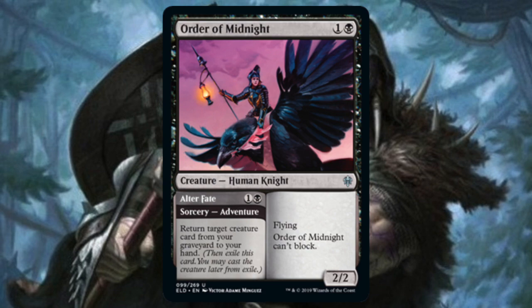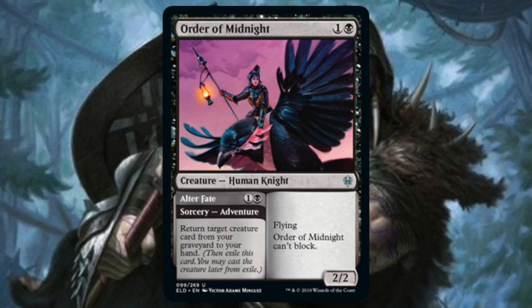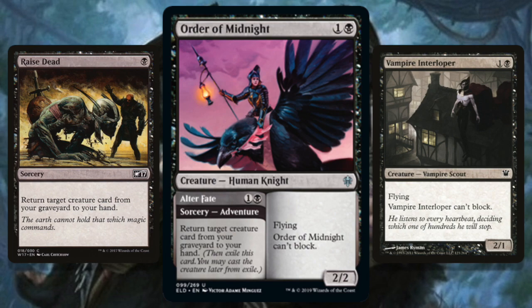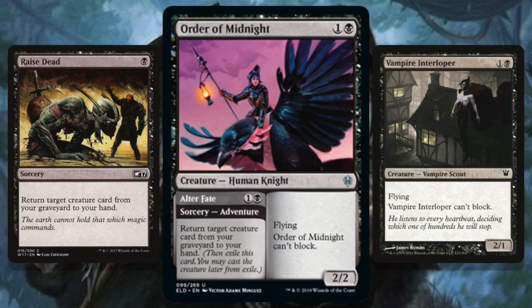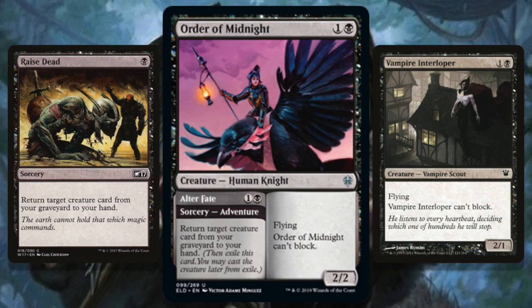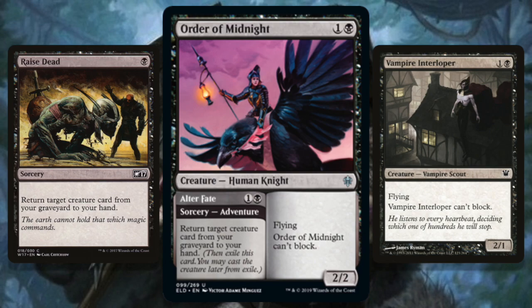Next up in black: Order of Midnight — for one and a black you get a 2/2 flying Human Knight that can't block. Attached is Alter Fate for one and a black, a sorcery to return target creature from your graveyard to your hand. What we have is Raised Dead stapled to Vampire Interloper — neither of which is good enough alone. This card only makes it if you cast both halves. The card is really close to cube good but if you're only playing it as a 2/2 flyer that can't block, or as Raised Dead, that's not enough. It's spicy and I'll probably try it, but I'm not sure it quite makes it.